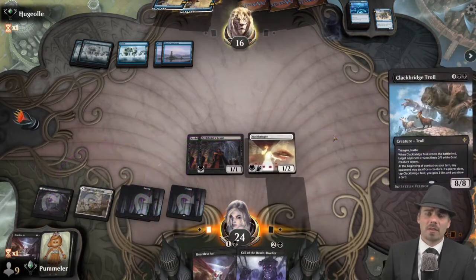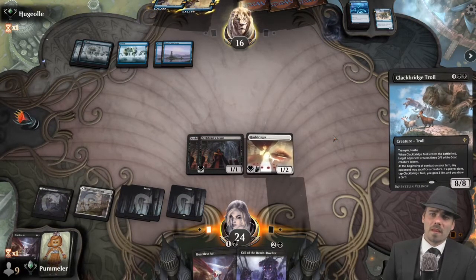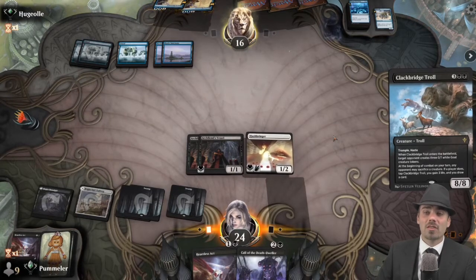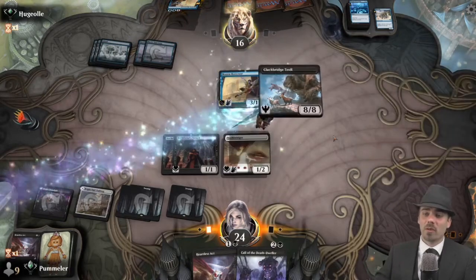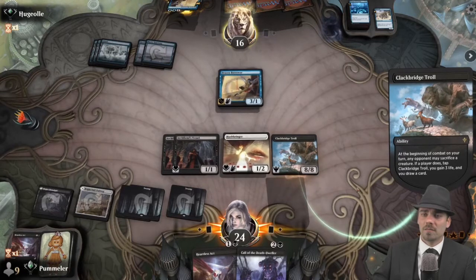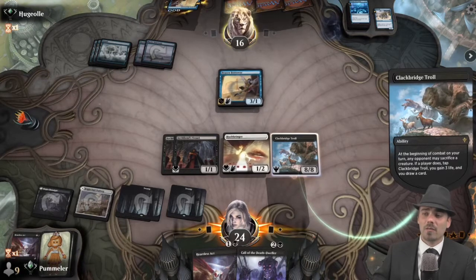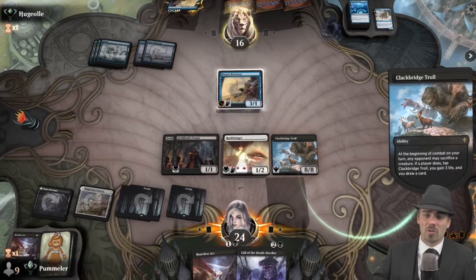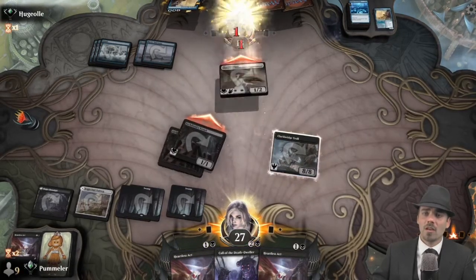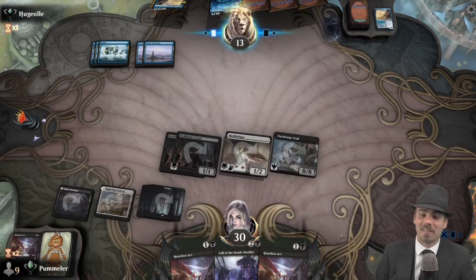Let's see if our opponent has a counterspell here. If they do it removes their opportunity to cast the Brazen Borrower and we get in for three. Opponent drops to 13 life. Our opponent does not get the three 0/1s because of course Hushbringer is doing its thing, so our opponent sacrifices the Brazen Borrower. All of this is fine — our 8/8 is now in play and we're at 30 life.